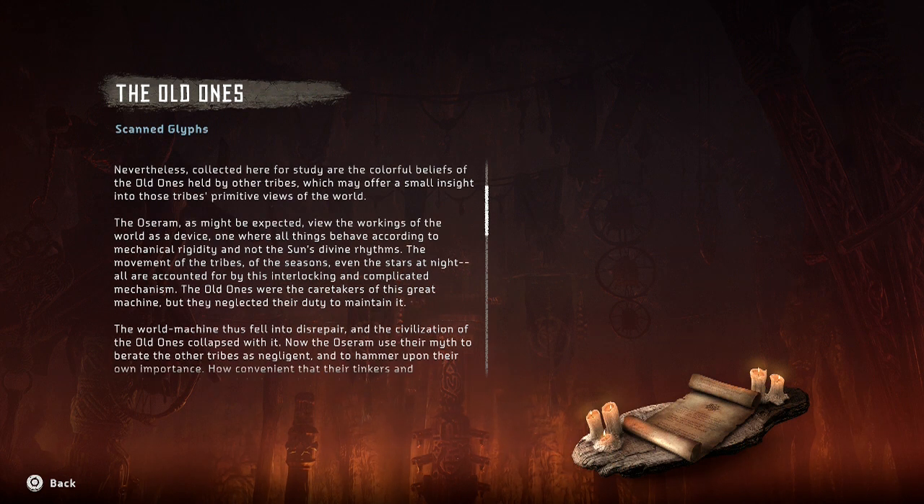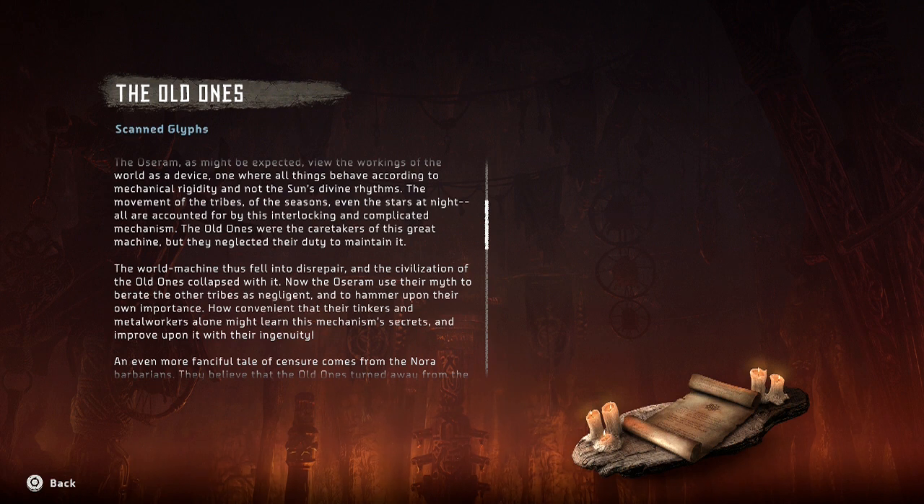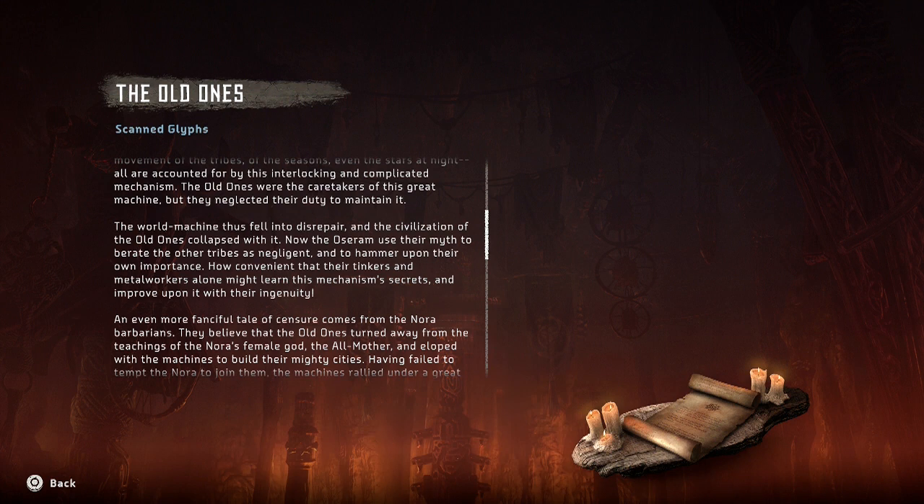Ha! You know, in anthropology you have to read stuff like this where it's super stereotyped — biased old white guys usually writing this stuff down about other cultures and being like, 'here, we can have a glimpse of their primitive worldview.' Just because it's different from yours does not mean it's primitive. That's frustrating. 'As the Oseram, as might be expected, view the workings of the world as a device where all things behave according to mechanical rigidity and not the sun's divine rhythms. The movements of the tribes with the seasons, even the stars at night, all are accounted for by this interlocking complicated mechanism. The Old Ones were caretakers of this great machine, but they neglected their duty to maintain it. The world machine thus fell into disrepair, and the civilization of the Old Ones collapsed with it. Now the Oseram use their myth to berate the other tribes as negligent and to hammer upon their own importance. How convenient that their tinkers and metalworkers alone might learn this mechanism's secret and improve upon it with their own ingenuity.'